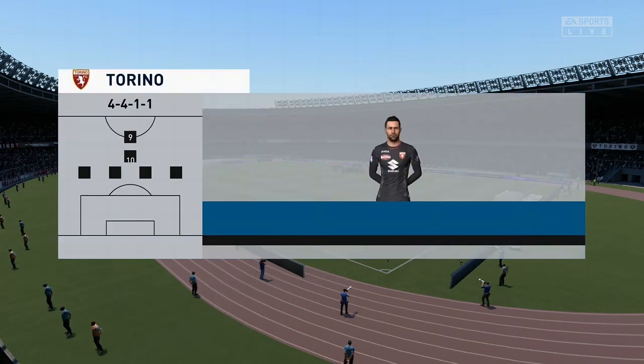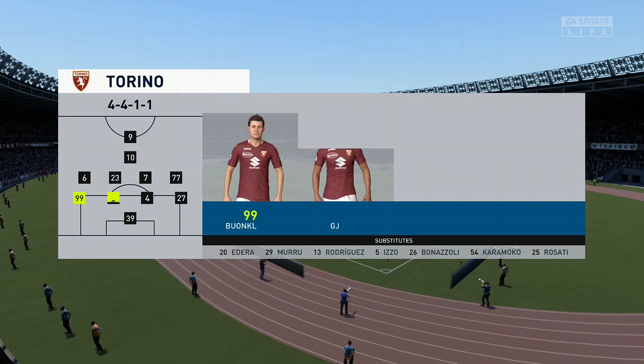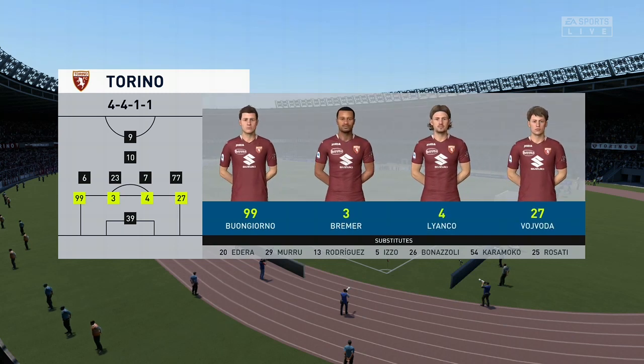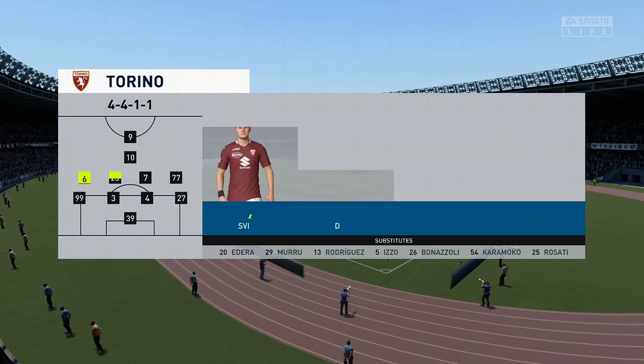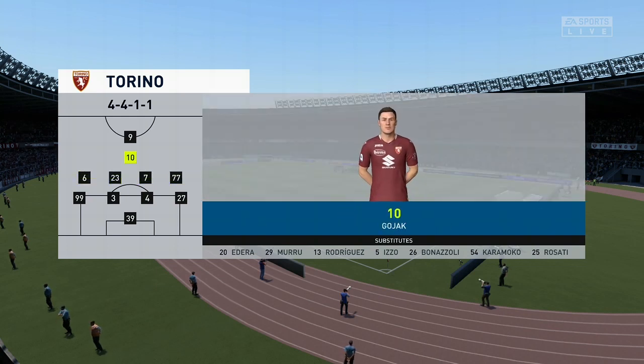And a look at the starting line-up for Torino. This is a formation most people in the game are very familiar with nowadays. Most coaches are adopting this formation. What it does give you is two holding players in front of the back four to protect them, but it also gives you three supporting players to that central striker.